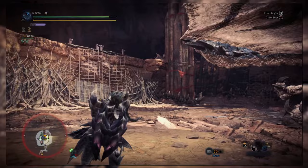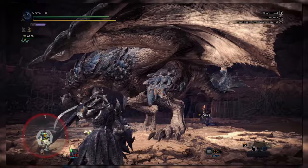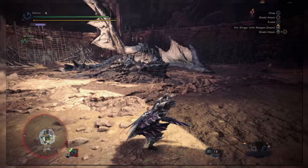Iceborne also introduces the Perfect Rush combo for sword and shield. Activated by pressing Triangle after either a backstep or a slinger burst, it promotes appropriate timing of button presses as the hunter performs the combo. Well-timed button presses reward additional raw damage, elemental damage, and status effects, making it incredibly useful for big openings on whatever you're hunting.